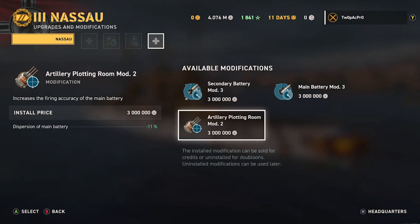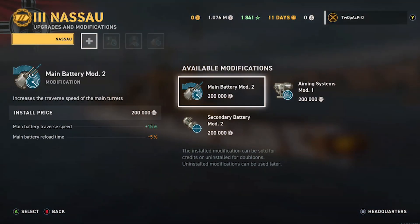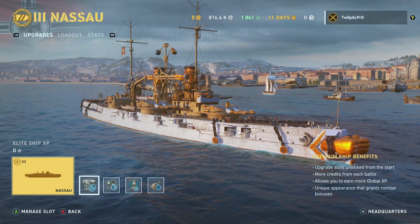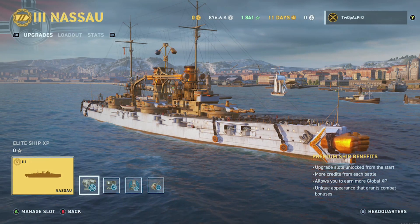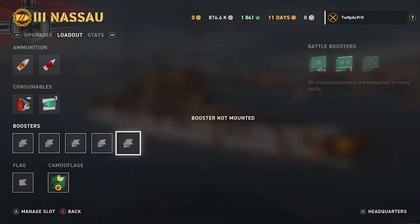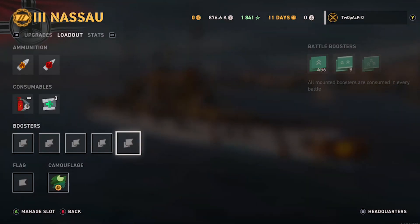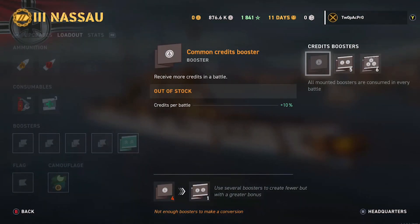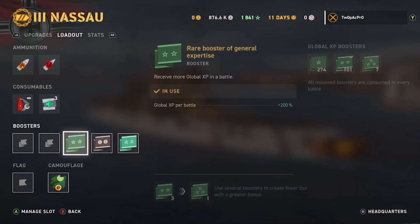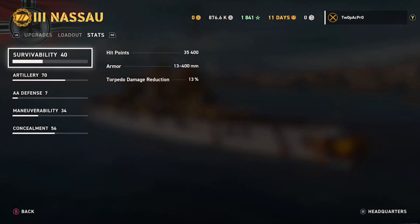I went with targeting and aiming systems — I always tend to go with aiming systems. You can tweak them but you lose credits. As for the Halloween skin, it's an earn ship. The battle boosters are quite useful — if you triple them up you get reload, consumables, and movement percentage boost. Because it's a premium ship, I put a credit earner on it and global XP as well to boost everything. I also put a flag on it.